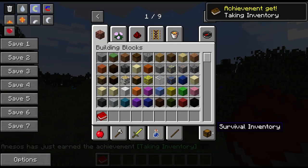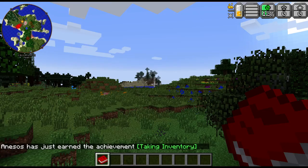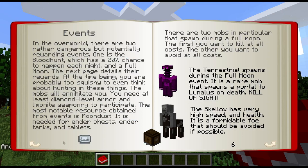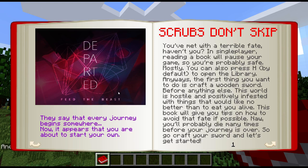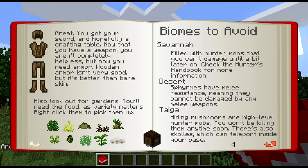You do start off in your survival inventory with a 'How Not to Die' book. If you right-click this, there is a ton of good information in here. I would definitely suggest you read this — maybe just create yourself a world and read through it. It actually says right here in single player, when you read the book, time is going to pause and you can see the sun right there not moving. So you can sit here and read this for as long as you want.